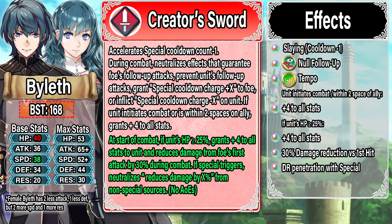First you get plus four to all stats if you initiate combat or if you are within two spaces of an ally. Then if your HP is greater than or equal to 25 you get another plus four to all stats, so overall plus eight to all stats, which is solid. Sometimes you can get plus ten, which would be nice, but that's typically held for brave refines. Plus eight is very, very good. Then you get 30% damage reduction against the foe's first strike.